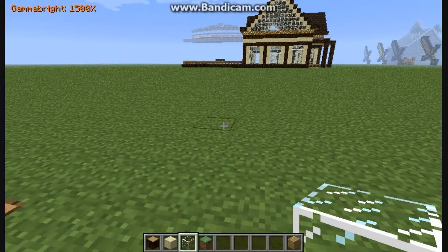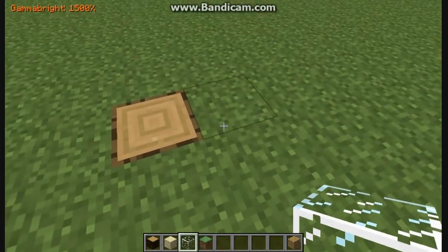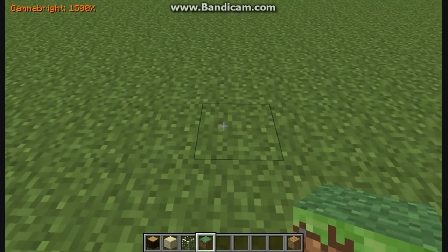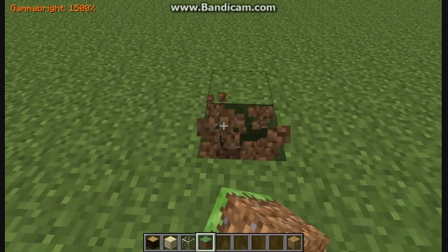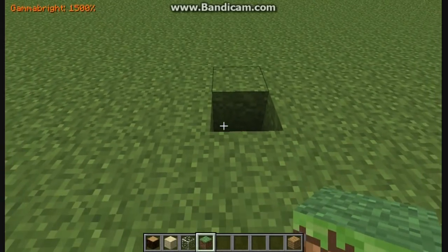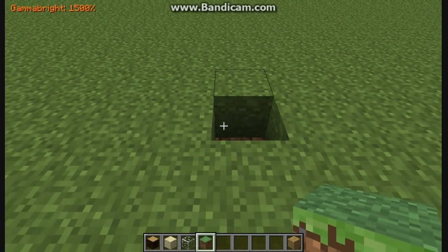What you need to do now is mark out the house spot. Dig one block down. This is going to be the back — dig 18 blocks and I'm just going to speed through that.